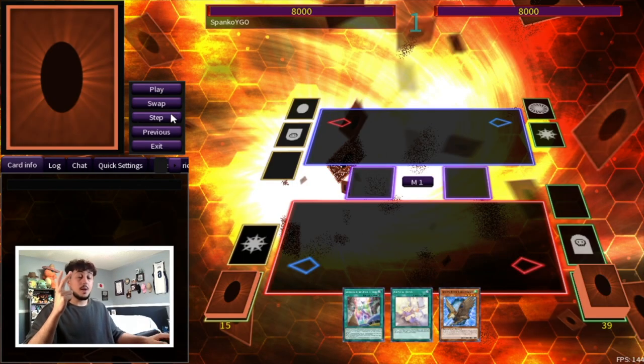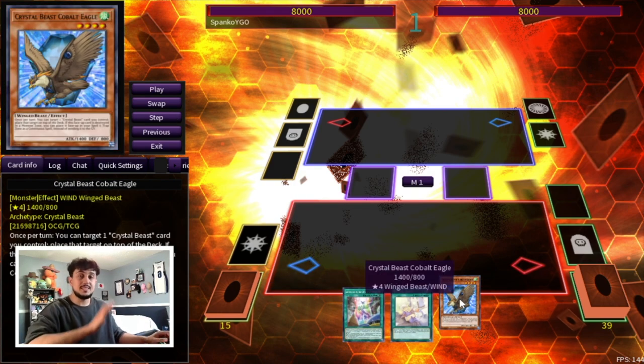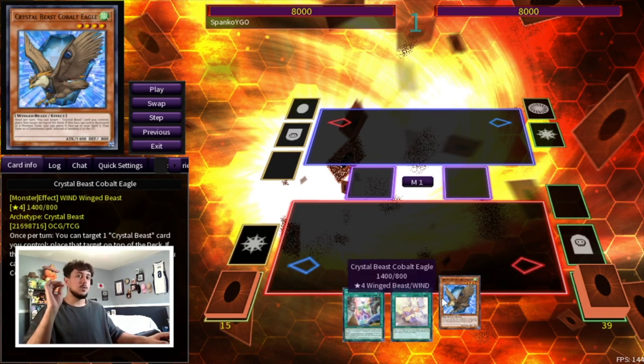So for our second combo, I'm going to be showing you guys the exact same two-card combo but with any Crystal Beast name in your hand. It can literally be anyone — preferably Topaz, Amber, or Cobalt. You really want the Level 3s in the deck, specifically Ruby, but technically this could be any other Crystal Beast monster. This is really important — let's see how much further the combo goes just by adding a Crystal Beast monster to your hand.